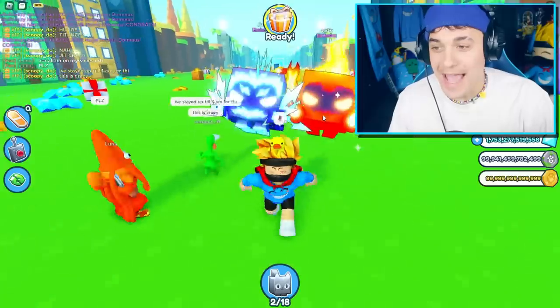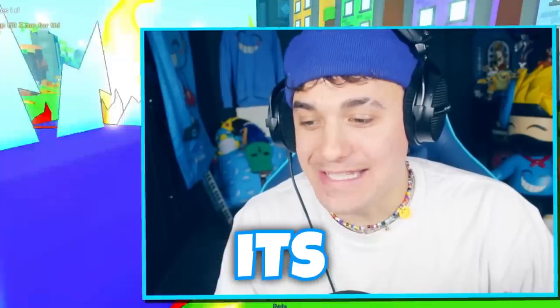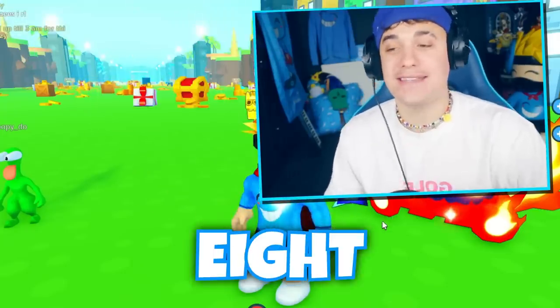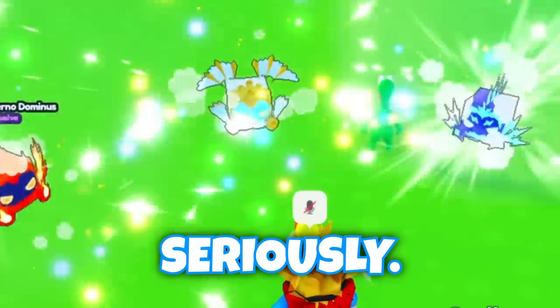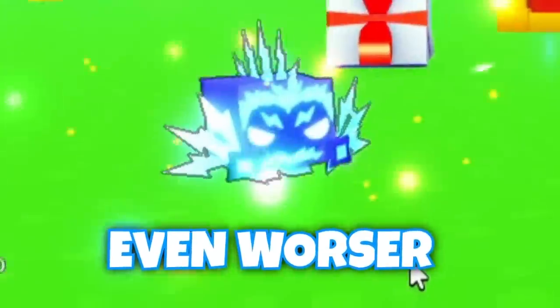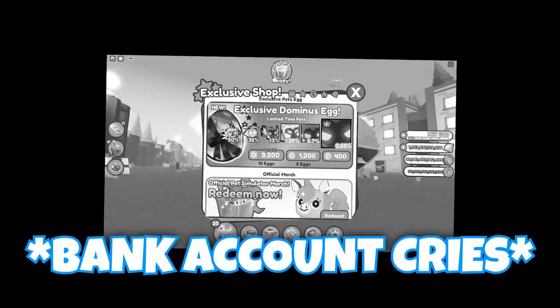We got the Huge Inferno Dominus as well, and it's named Sadie — literally the name of my girlfriend! I have the fire and ice one now; they both look pretty sick. But now it's time for my last set of eggs and I don't even have enough for eight. I think I'm going to need to buy more. I just bought 10, then another 10, and another 10.